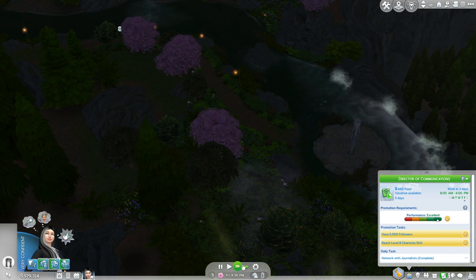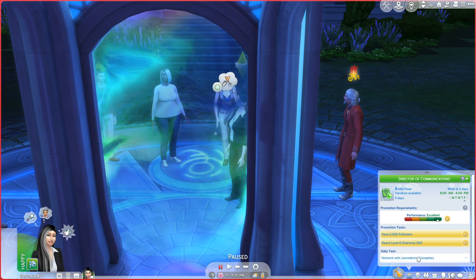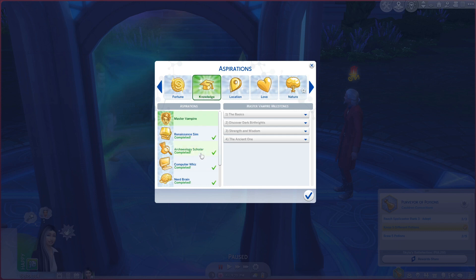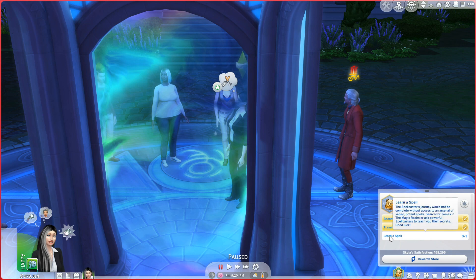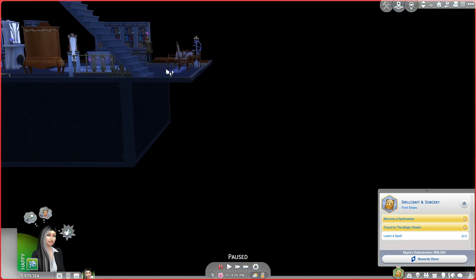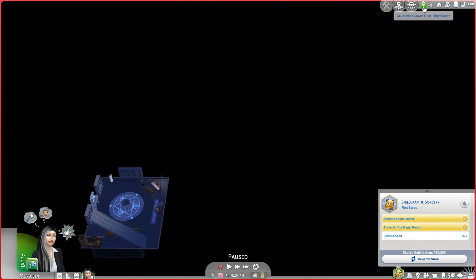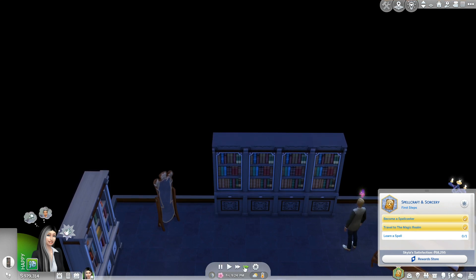So let's travel to the magic realm. Let's look at some things. We do need to do that, but let's look at this other one. Learn a spell — we learn a spell by searching the tomes. Is that down here? Search for tomes. Let's do that, and we'll see if we can learn a spell.